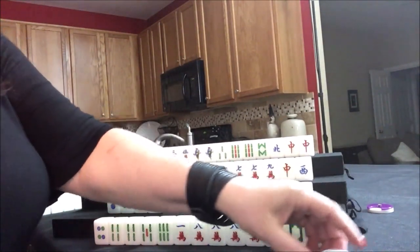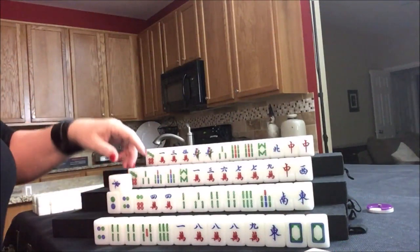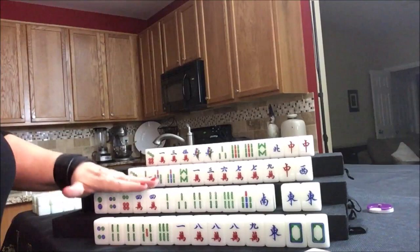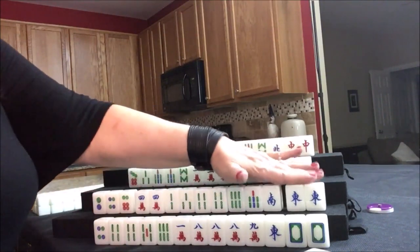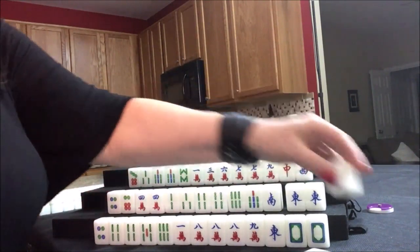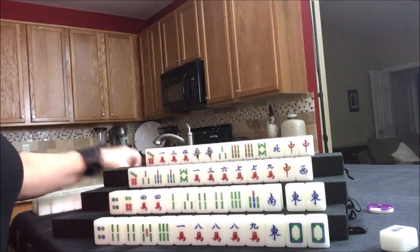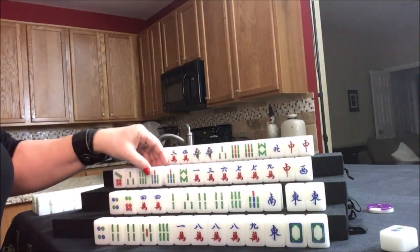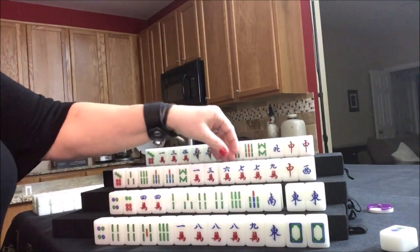Let's discard and start the game. One dot for east, and we're going to draw for south. They paired up with an east — that's kind of what I was thinking. I would think all pong for them. They'd have three pair right now. Let's discard this two dot and draw for west. Six bam — that's a good chow tile. There's a potential chow, potential chow, lots of potential here.